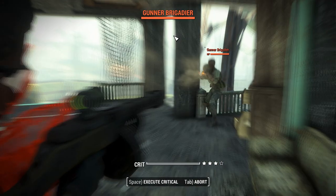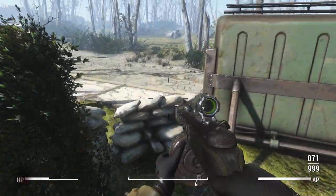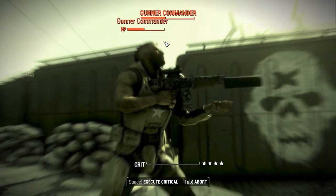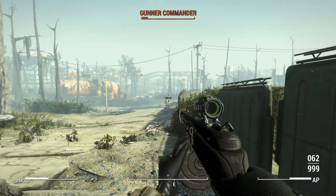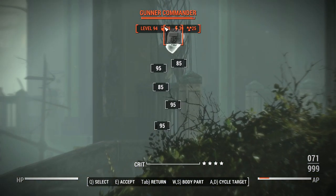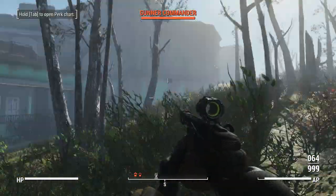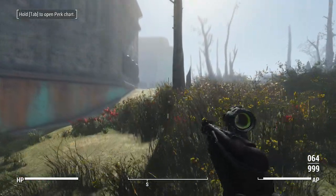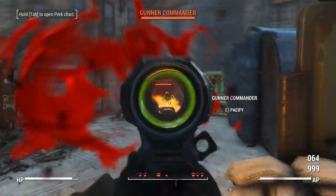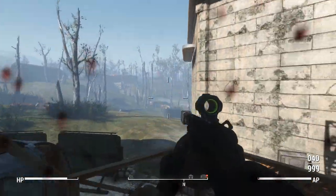There might be some weird stuff going on with the projectiles — maybe it's just the way this thing fires or how fast it fires. When you're up close and personal, feel free to spray them down. This enemy actually has a PPS — they make a distinctive sound, which is helpful if not distracting. Just like the Nazis, it'll take your health bar down pretty quickly. Only the first bullet of that critical actually made it through — usually it's all three. So it doesn't have very good synergy with the penetrator perk. Aim high on these guys — upper chest and you'll be laughing as they're dropping.